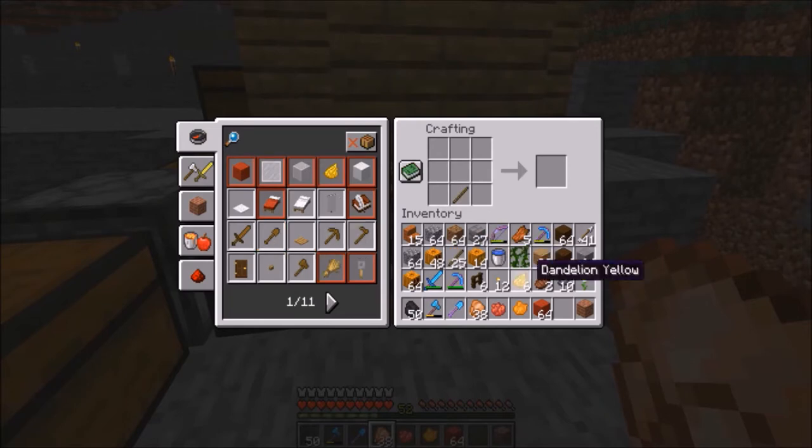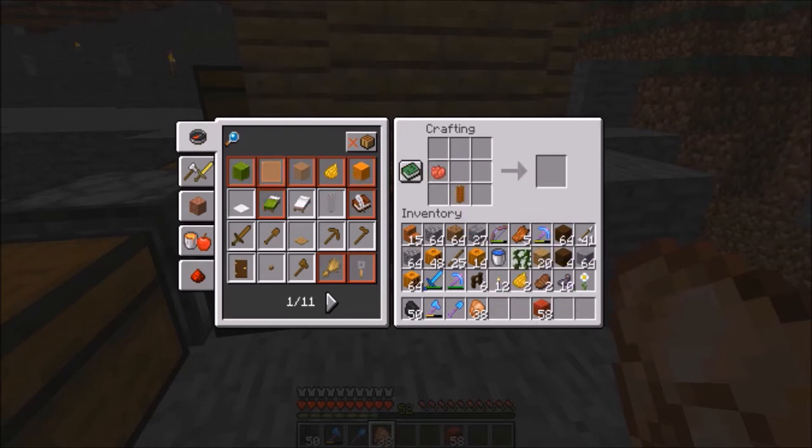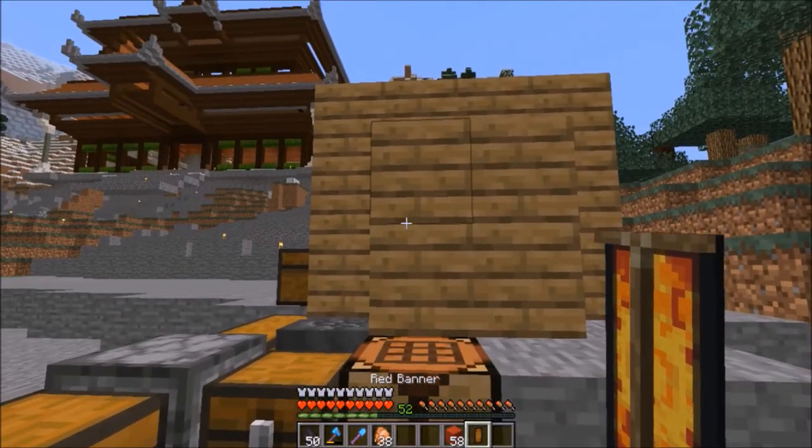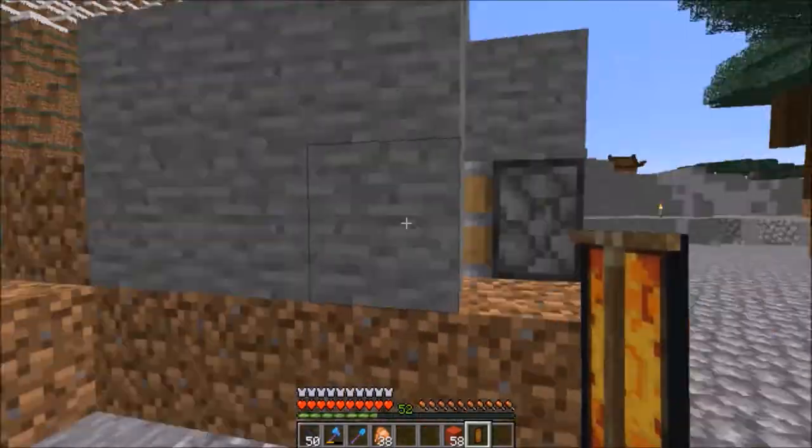We'll start with a red banner as usual — red banners all around. Then we'll go with a yellow dandelion to get a striped yellow banner. We're going to call it yellow paley. Follow up with orange bricks. That gives you a yellow paley, orange filled mason — I don't know what all these weird names are. Then we go with a rose red with vines surrounding it. Next would be oxeye daisy with dandelion yellow. Then round it up with an ink sac. So this is our lantern — it can also be used as a symbol of this area, because I plan to put this banner all around the area. This is how it looks.